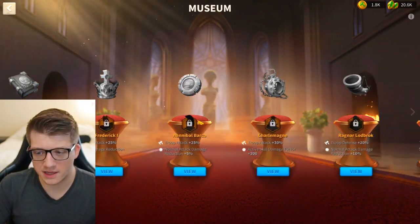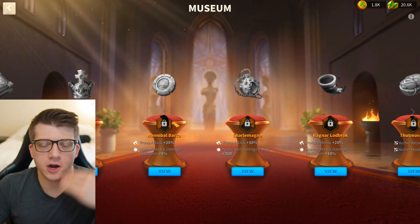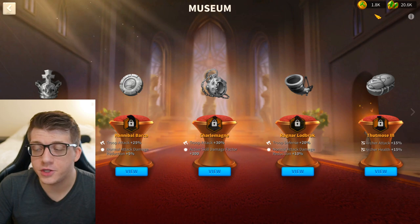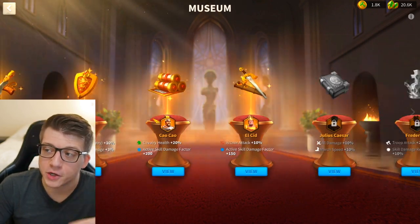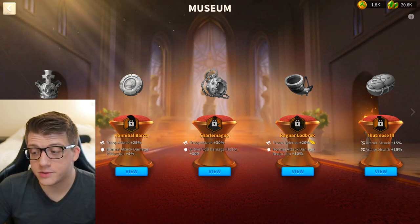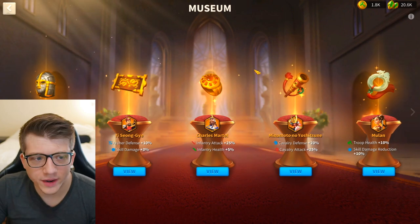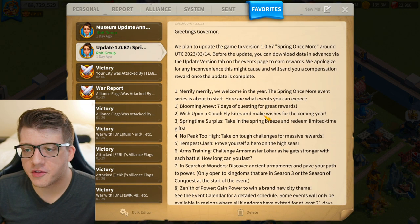I shouldn't have unlocked El Cid's or Mulan's relics — just did it to get them done. Remember that every relic you unlock increases the cost for the next one; right now it's 220 coins, and it goes up from there. Hoard these coins. Hopefully Lilith will give us a new way to use them, whether for season two relics or upgrading existing relic star levels. If you need a relic like E-Song going into KvK, that's fine — but hold off on everything else.